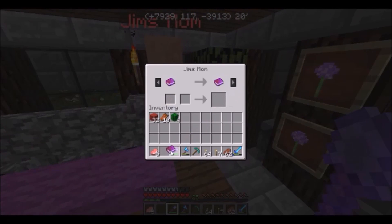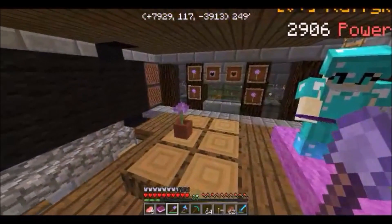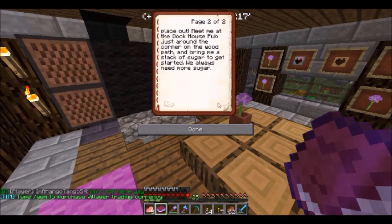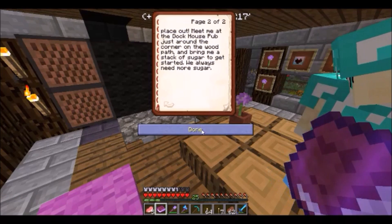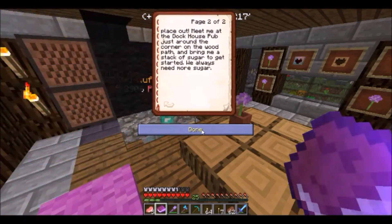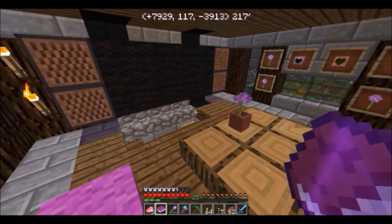I'll read it. Jim's Mom says: 'Jim always into some storm of mischief. Well, I guess you can help me get some things done to restock and get ready for the day. Those sailors that came on the battleship are left, but they sure did buy the place out. Meet me at the dock house pub, just around the corner on the wood path, and bring me a stack of sugar to get started — we always need more sugar.' I think it's actually sugar cane, isn't it?